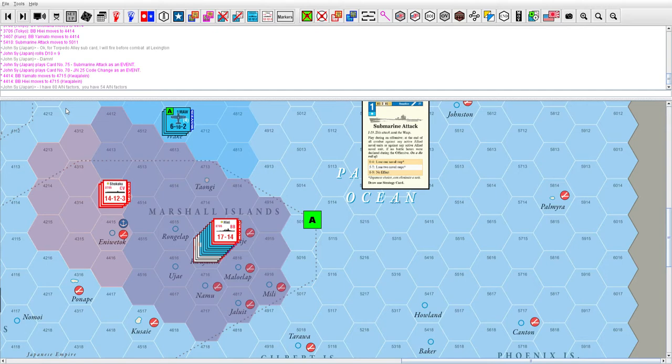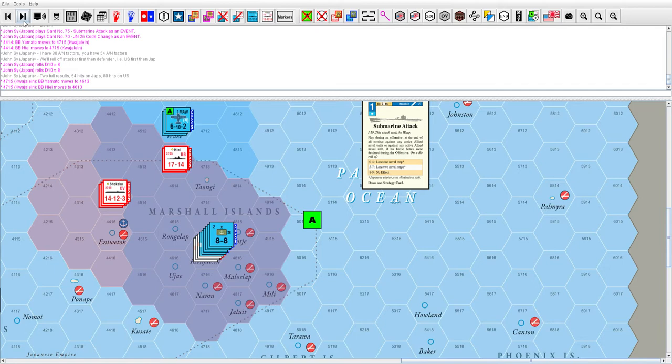Americans go first. Americans rolled an eight, Japanese rolled an eight — so that's a full result. That means 80 hits for me and 54 hits for him.